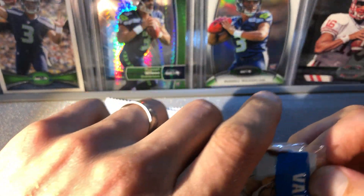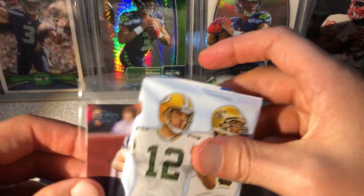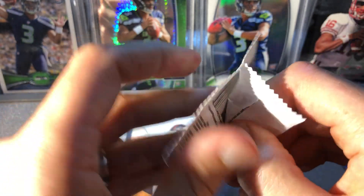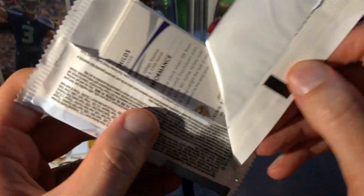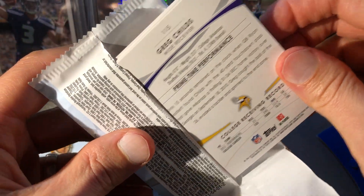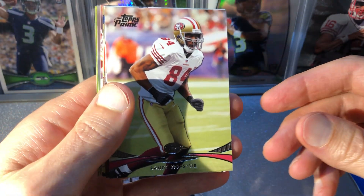Each rack pack comes with three standard packs and then an extra four-card pack of the blue foil parallel cards. I got a pretty good deal on these for like 16 or 17 bucks off eBay per rack pack. Other than Russell Wilson, you could pull Ryan Tannehill rookies, Kirk Cousins rookies — there's no Bobby Wagner in this set unfortunately — and Luke Kuechly, even though he retired pretty young, he was a real good linebacker.